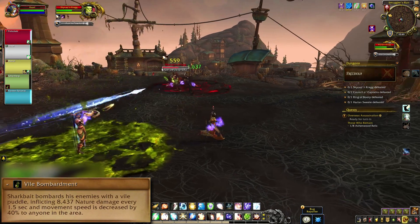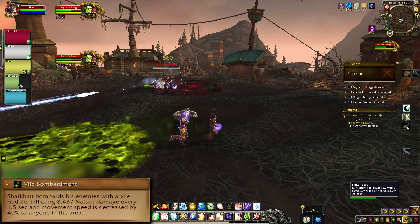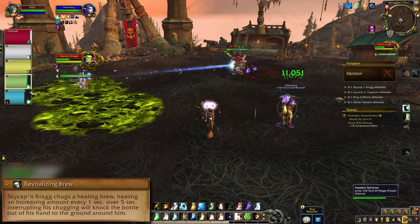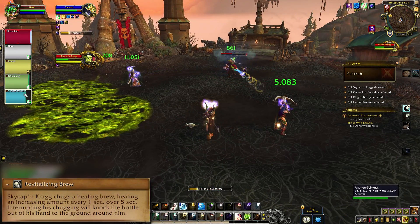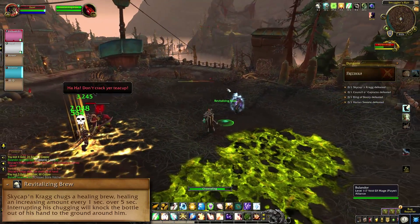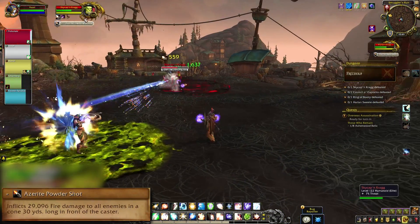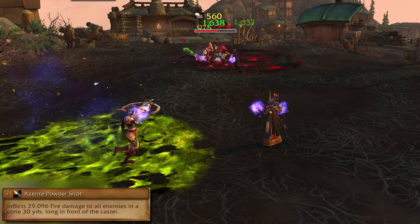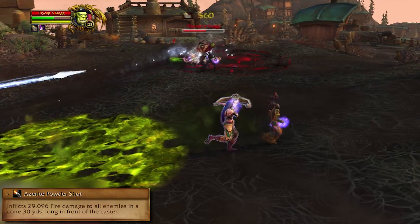The parrot starts literally pooping everywhere with Vile Bombardment — dodge that because it does damage and also because it's gross. Revitalizing Brew is a cast time heal that needs to be interrupted. After it's kicked, the brew falls onto the ground and you can channel the bottle to heal yourself if needed. Azerite Powder Shot is a narrow cone spray aimed at a random player, so try to stay spread out so you don't clip a bunch of people.